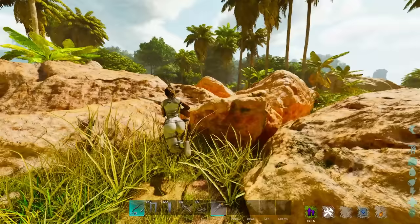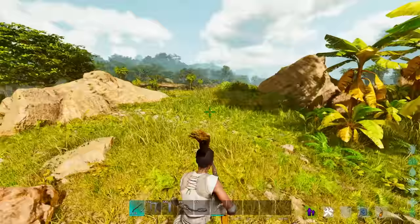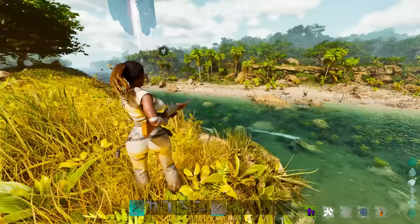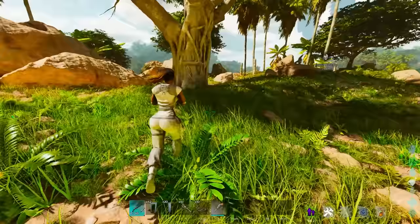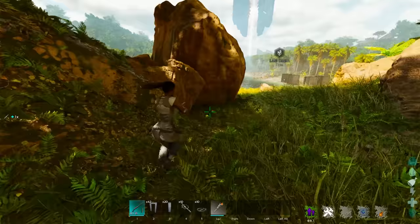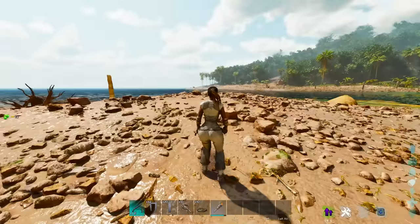Tip number twelve: using Ark's weapon attachment wheel. You'll get to the point where you have multiple ammo types for a single weapon — a crossbow shooting normal arrows, tranq arrows, ziplines, or grappling hooks; or a long neck using shocking darts, tranquilizer darts, or generic ammo. There's a new feature where if you hold R, you get a hot wheel allowing you to quickly switch ammo types while on the move. You can also access your shoulder tame's inventory through this wheel — like the otter we discussed — without throwing it off your shoulder. A huge update for Ark.